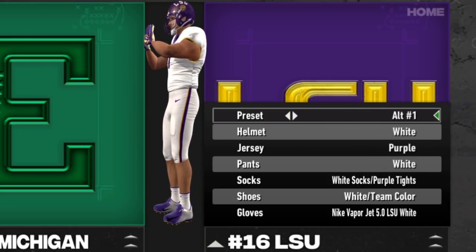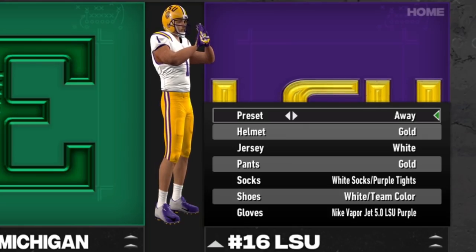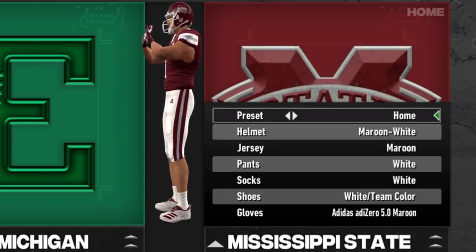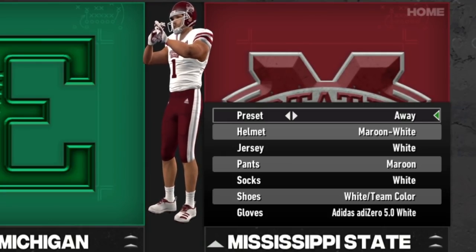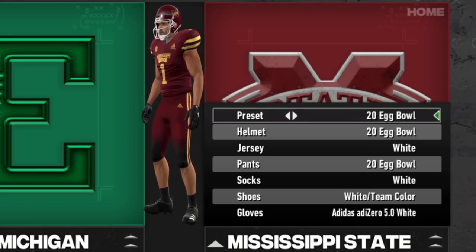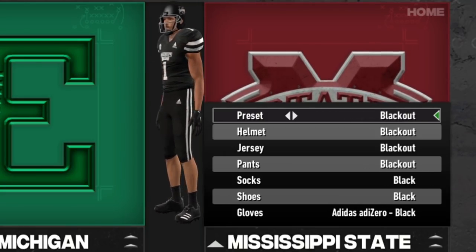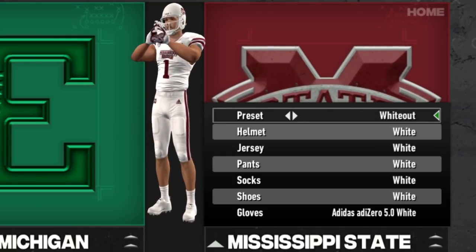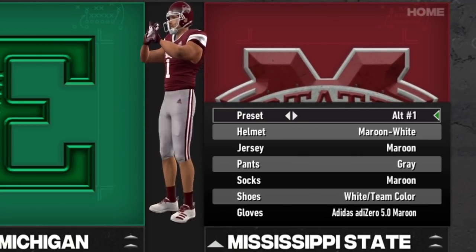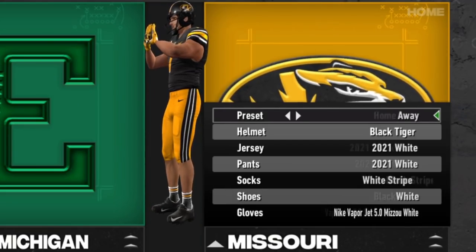For all these SEC teams, I'll just go through the presets and show off what they have. If you're a big fan of the team, you'll be able to spot the bigger changes. For Mississippi State, they have some cool stuff — I really like some of their uniforms. The Egg Bowl uniforms are really cool. The blackout is great too, and they just have a ton of different options to work with.